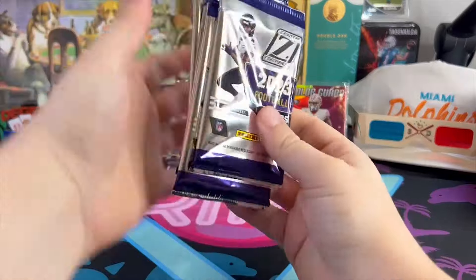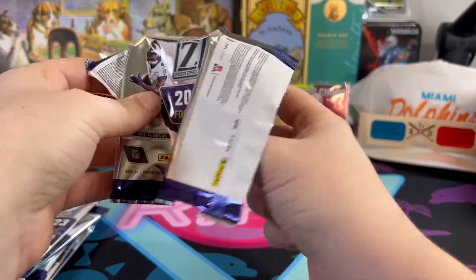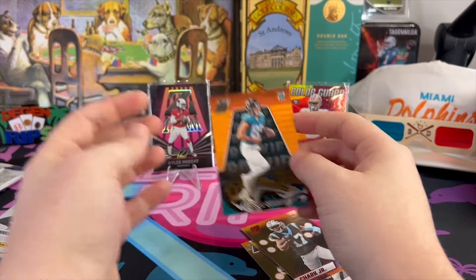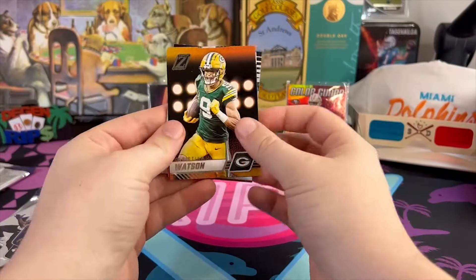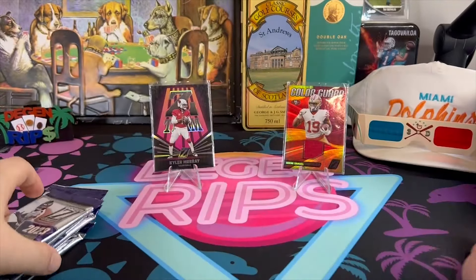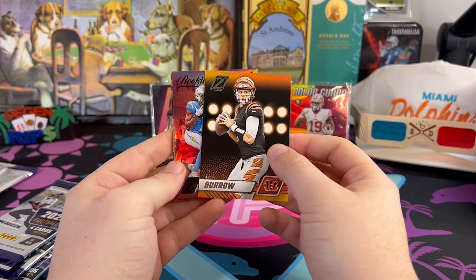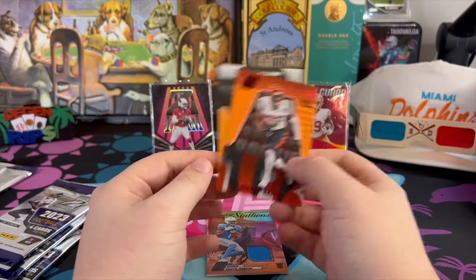Interesting — I put Zay Flowers on the front of this box. Don't get me wrong, the guy's good, but we gotta give Puka a cover one of these days. DJ Shark, Brenton Strange. Barkley, Sauce Gardner Zeal of Approval — I imagine these will be on clearance just like last year's. There's Quentin Johnston rookie, Stallions, Jordan Battle, Tucker Craft.